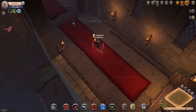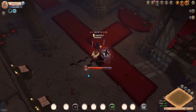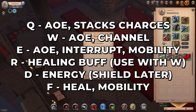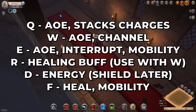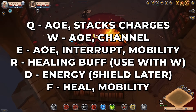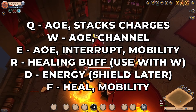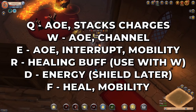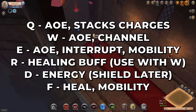Let me quickly tell you about the spear build. When you use your Q you get charges and each charge increases your auto attack damage, so auto attack as much as possible in between abilities. Your W does huge AOE damage while channeling, so once you start using it don't move unless you have to dodge. Your E ability does damage based on the number of charges — ideally have three charges before using it. Your E can also interrupt spellcasting and be used for mobility, so use it as you see fit.